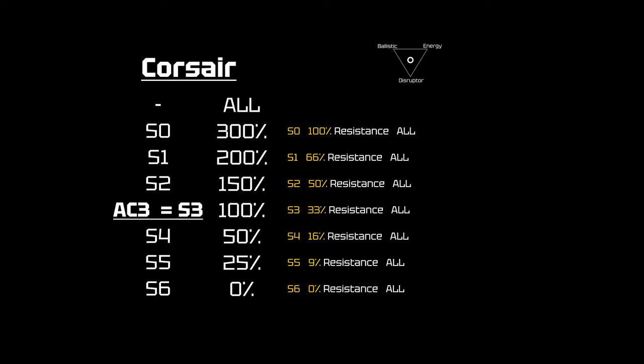The Corsair is a ship a lot of people really enjoy and it's a medium-sized ship, which makes things more interesting than a light fighter where you can't go down that much. The Corsair has balanced armor, so it's going to have 100% resistance spread across all three weapon types for size 3 weapons — that's 33% resistance per type for size 3s, 50% resistance for size 2s, 66% for size 1s, and complete resistance for size 0 weapons. And then up to size 4, 5, and 6, the resistance slowly drops to nothing. This offers a pretty good advantage if you don't know what you're going to be coming up against.